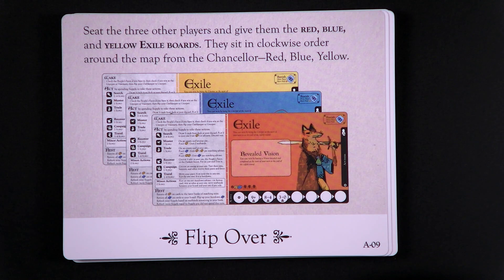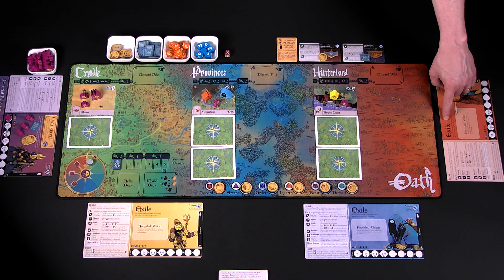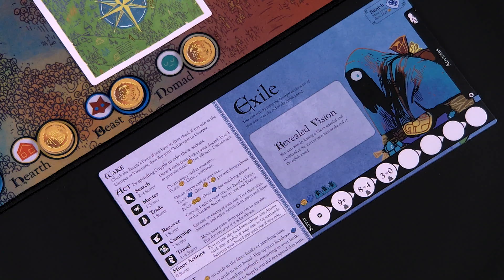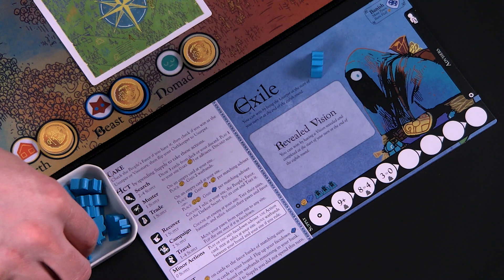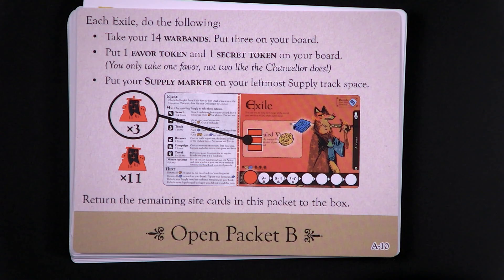For this scenario, we're playing with the Red, Blue, and Yellow Exiles. Make sure the Exile side of the board is up, and then put them in clockwise order from the Chancellor: start with Red, next is Blue, and then end with Yellow. For each Exile, take their warbands and place these next to the player board, then take three warbands and place them directly on the player board. Next to this, they get one favor token and one secret token. Then place the supply marker matching the color of the Exile in the leftmost space of the supply track.